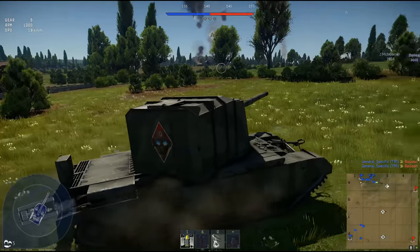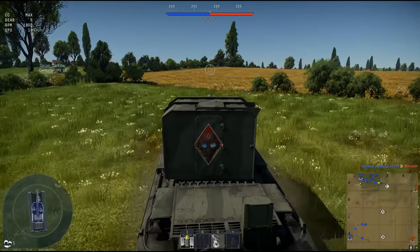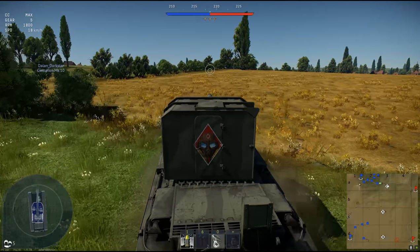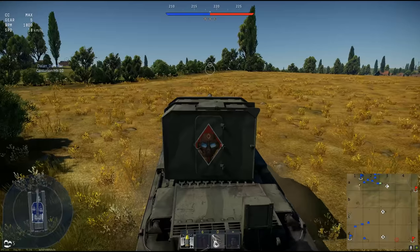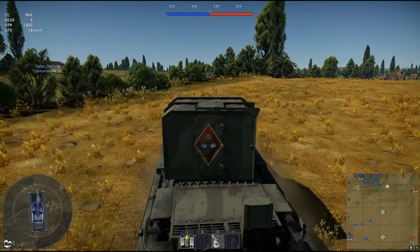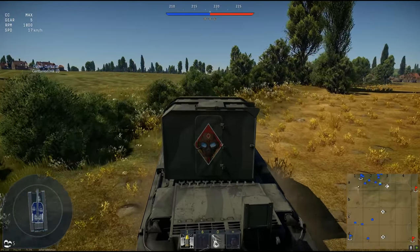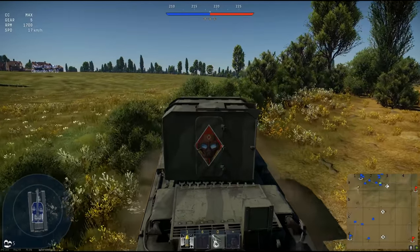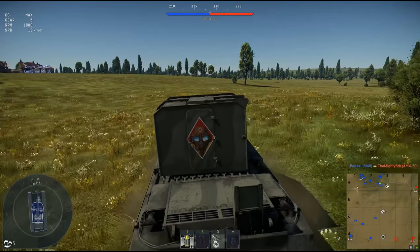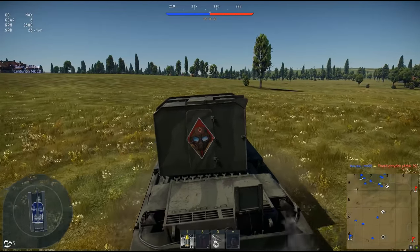I want to clarify something here. I might die trying to get to my position, but it will give us a good opportunity to chat a little bit. This shell weighs 72 kilograms. It has 17 kilograms of TNT equivalent — that's 158 pounds for monkey units. And you know what the craziest thing is? This gun one-shots a lot.